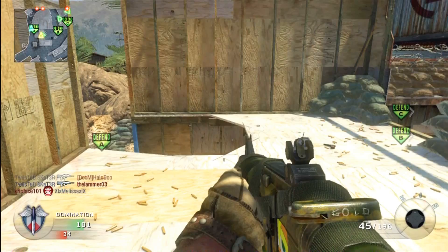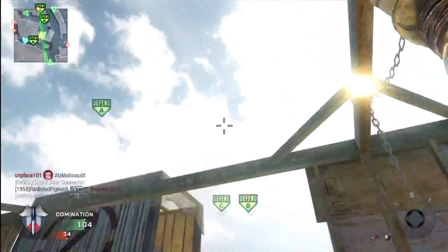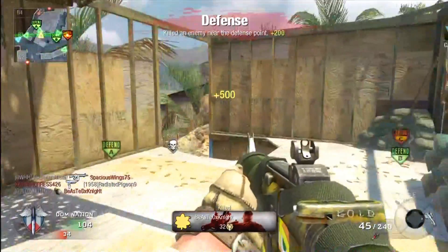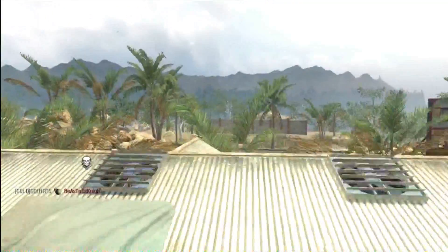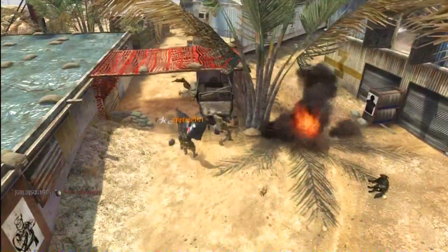This is one of the first nade spots. Definitely on domination if you're on top wood and you see someone taking C, chuck it over there and you get them right away. I'm going to show it from another angle as best as possible. Here it is — you'll see exactly where it falls. You just got to jump and throw it up above that barn and you get a kill on it.